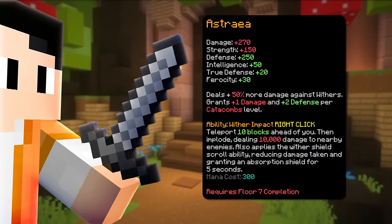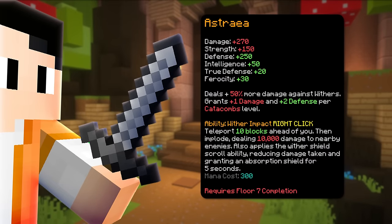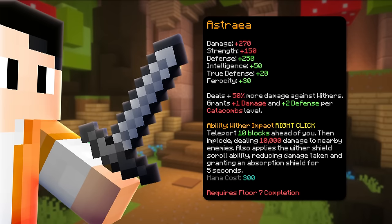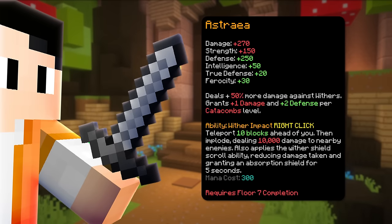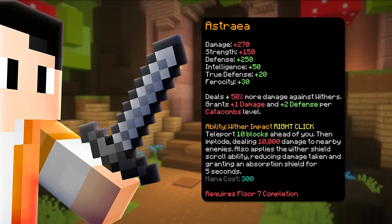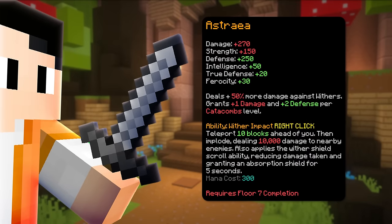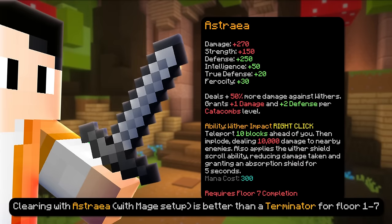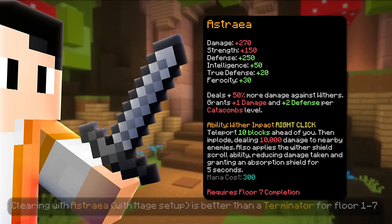Moving on to the good stuff, Astraea which has a Floor 7 completion requirement. This weapon is probably the best and most used tank weapon because of its amazing damage and it increases your defense. Although it is very expensive and since you are a tank, you don't have enough mana to use the wither impact to clear the whole room. Therefore, a secondary weapon would possibly be the Terminator or the Juju Shortbow, or you can use the mage setup to clear in.